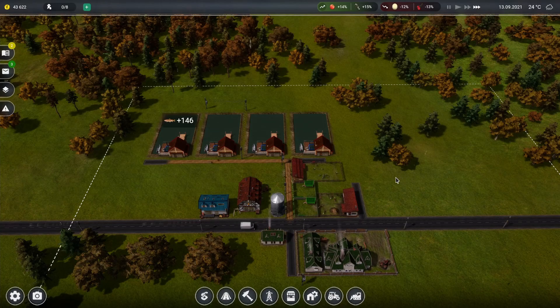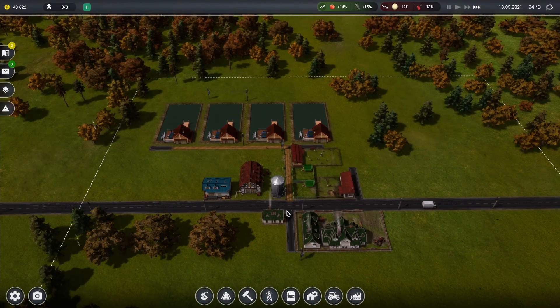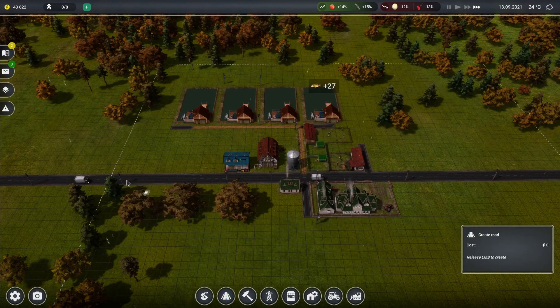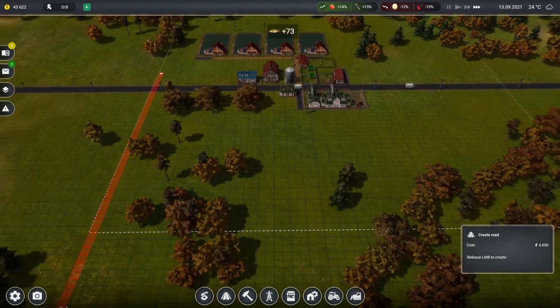Okay, so we got $43,000. I'm going to start with just building this little roadway right here.